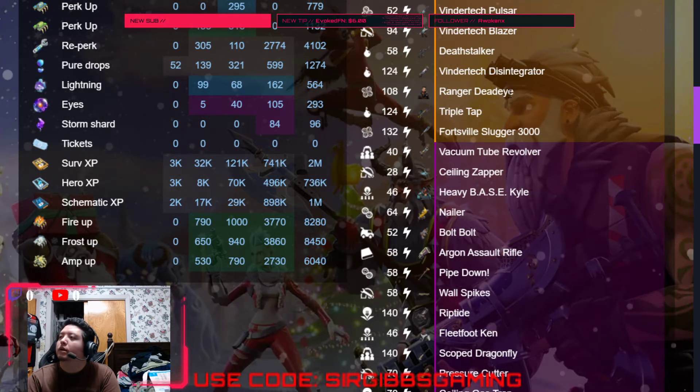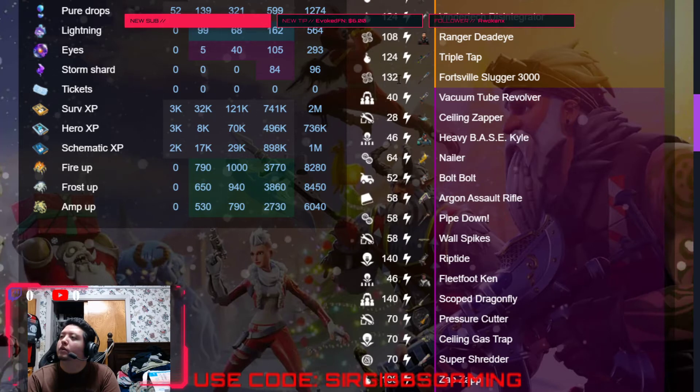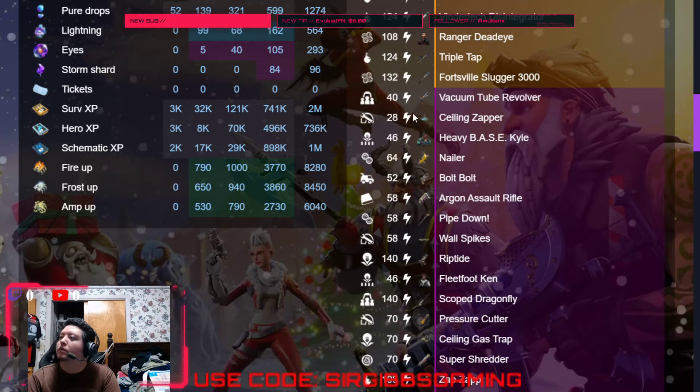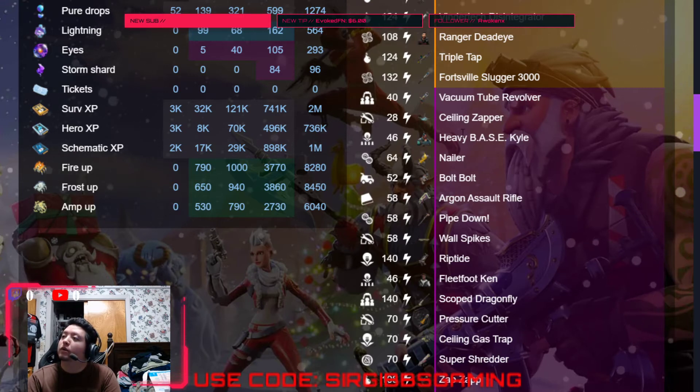We got a Ranger Deadeye in our 108 zone. We got a Triple Tap in our 124 zone. Forgeville Slugger in our 132 zone. We got a Vendortech Revolver in our 40 zone. We got a Stealing Zapper Epic in our 28 zone. There's a Heavy Base Con in our 46 zone.